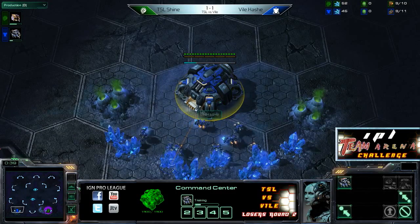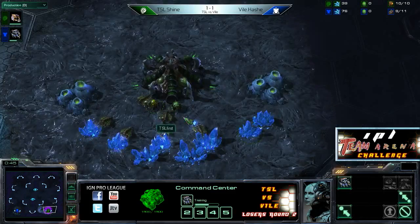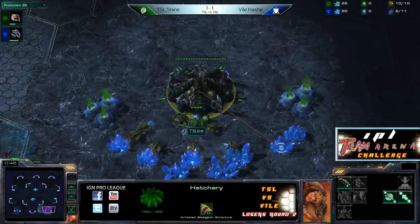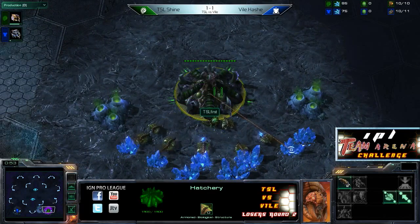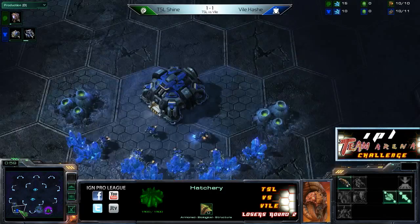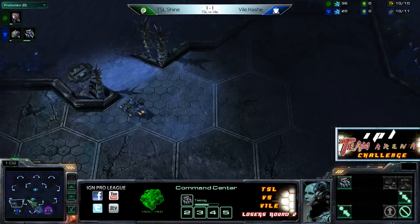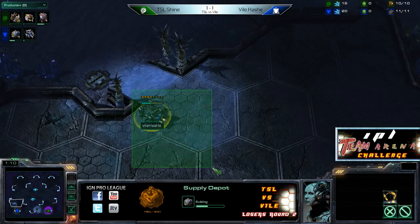Here we have it, guys — ZBT action on Shakuras Plateau. This is Hash's pick, of course. For those of you tuning in for the first time or unfamiliar with our rules, every night is a best-of-nine all-kill format style, and not only does the team whose player lost last time pick a new team, but they pick the new map as well. So this is Hash's choice.